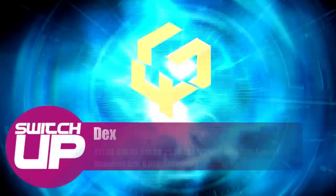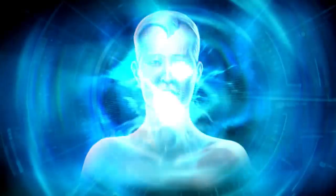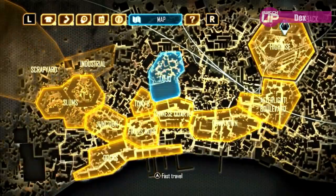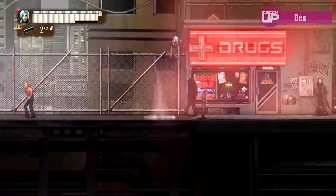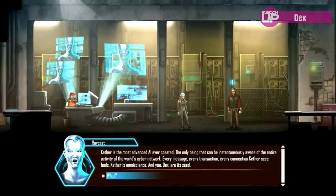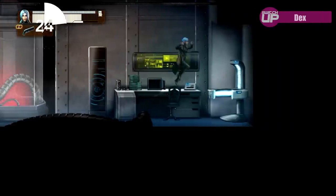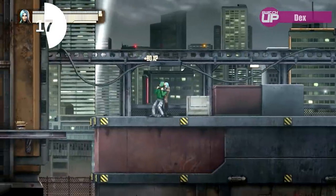Coming out on the 24th we have Dex from Cubic Games, which costs £17.99 but has 25% off until the 30th of August if you own one of their previous games. This is a 2D action RPG with non-linear gameplay and a cyberpunk setting — music to my ears. You play as Dex, who is being hunted by a powerful and enigmatic organisation because of her unique abilities. The game is designed as a tribute to neo-noir and cyberpunk worlds, with a murky atmosphere and distinct characters. There are multiple dialogue choices with branching outcomes, and you can play stealthily, use combat, be diplomatic, hack your way through, or choose cybernetic implant skills.